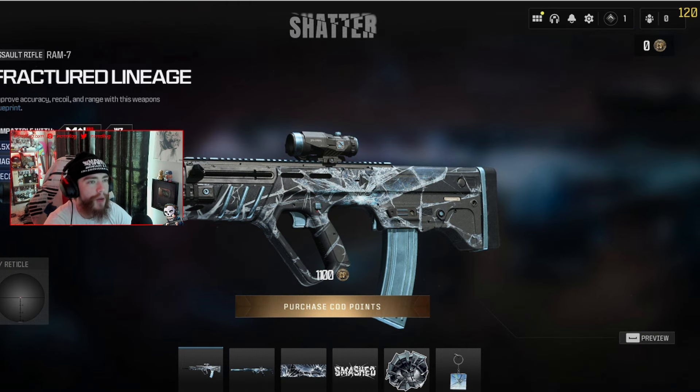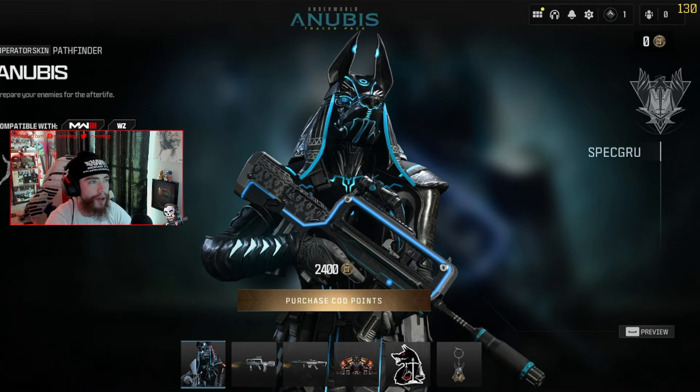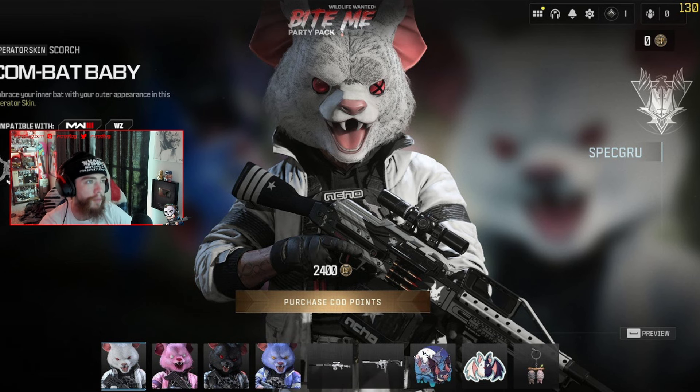The Shatter bundle for the RAM-7 features the Fractured Lineage — it's like a broken glass bundle, kind of looks like a rift. Next we have the Underworld Anubis tracer pack. This skin is actually insane — it's not an ultra skin or reactive, but I'd assume the blue streaks glow on the skin and blueprints, so it'll probably look really cool in game.